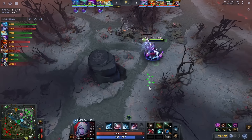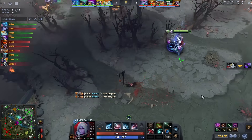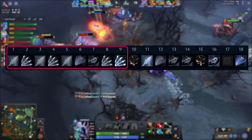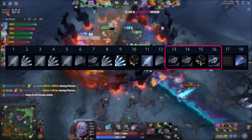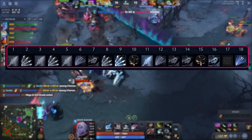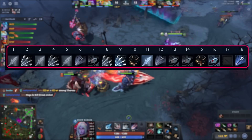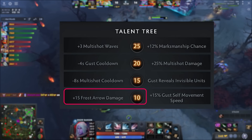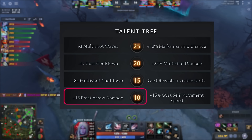He disassembles Dragonlance into Aghanim's but goes back for the Dragonlance after completing his Aghs. For his skill build, Yatoro prioritizes maxing his multishot after 2 or 3 points in his Frost Arrows, followed by maxing Frost Arrows and then Gust. Multishot is Drow's damage plus farming tool, so maxing that first makes a lot of sense. Prioritizing a few points in Frost Arrows over multishot in the laning phase is crucial as it helps you win your lane. In terms of his talents, he takes the Frost Arrow damage talent at level 10 as it helps with farming and damage, whereas the Gust self-movement speed is not that useful in comparison.